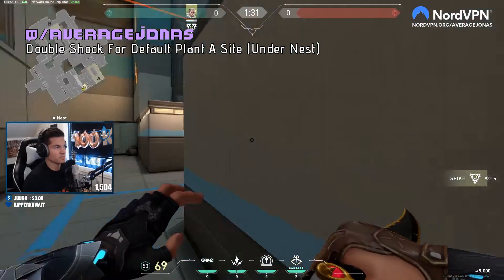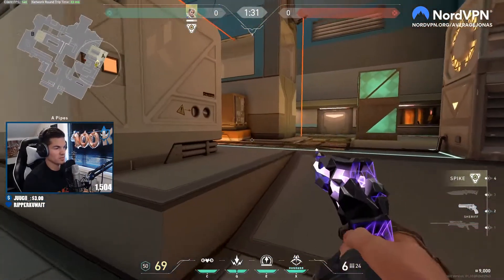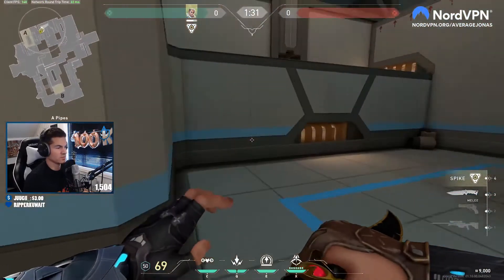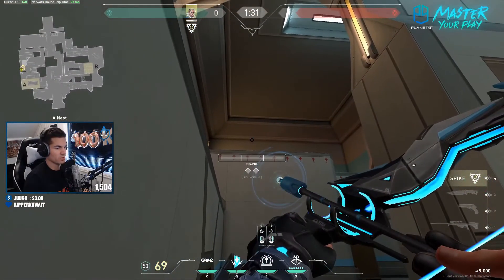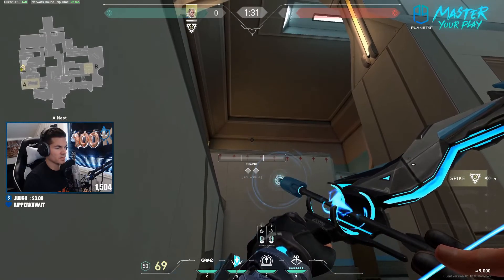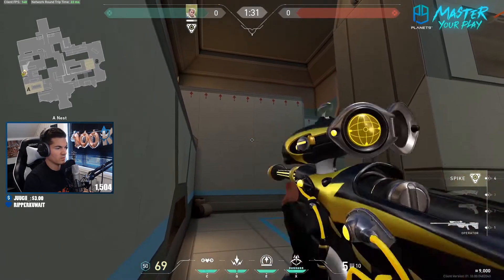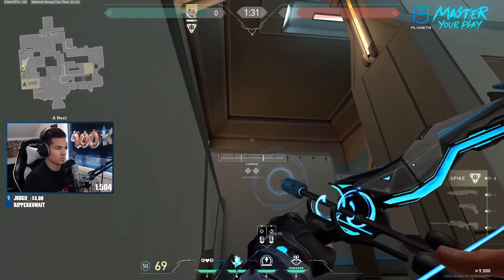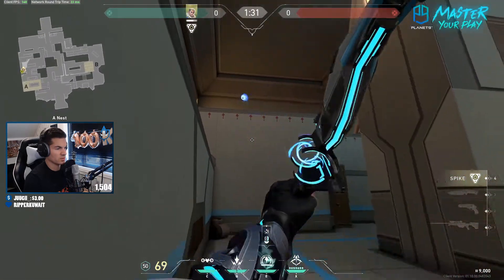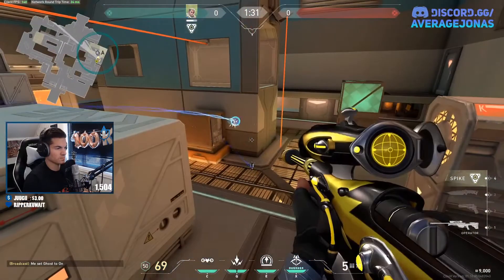A nice double shock dart for default plant on A — the default plant is here by the way. Get into this corner here, then place this arrow inside the charge bar — the fourth arrow — and do a two bar one bounce. Then you're going to move down the same second charge bar lane and put it between those two and also do a two bar one bounce. It's going to look like this — I'll show you with recon darts just so you can see where it lands.